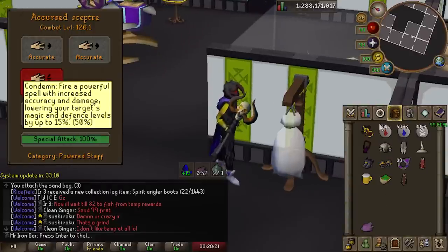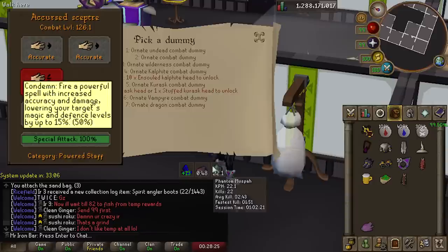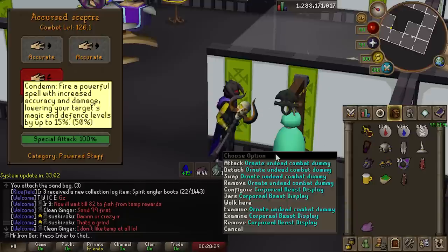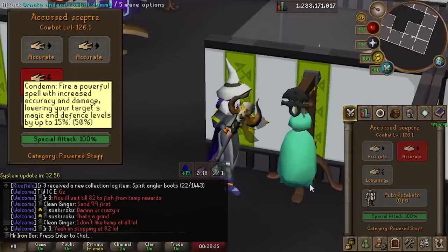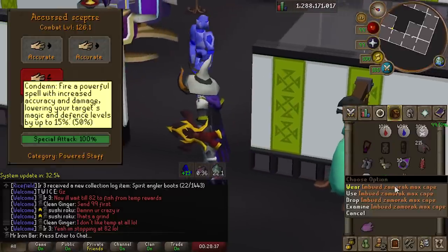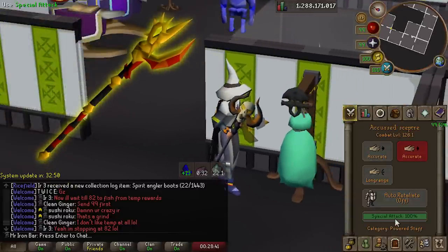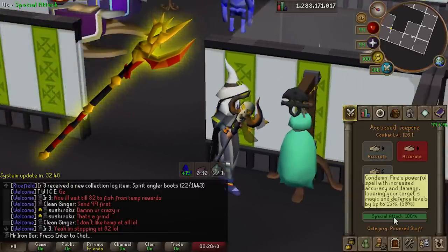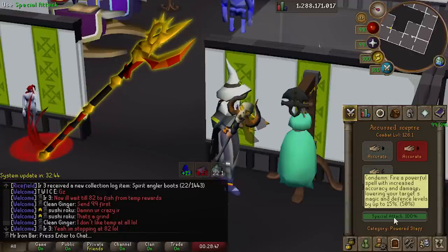Upon landing, the special will drain the opponent's magic and defense by 15%. One thing to note is that this special can only affect the target once, so you cannot stack the effect. This special has many potential applications with bossing because magic has become more and more relevant as a means to kill some bosses, especially if you have the Tumeken's Shadow. I also need to explain a bit on how stats in this game work to fully appreciate what the Accursed Scepter special can do.